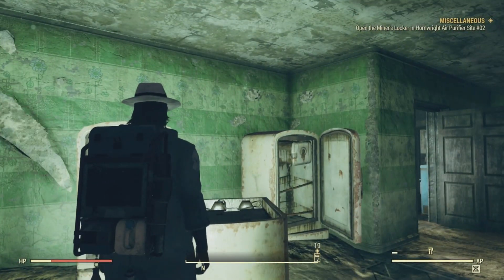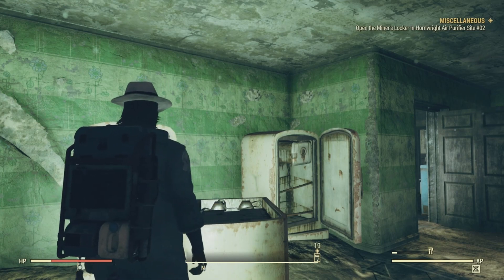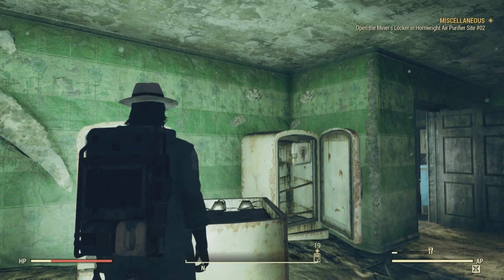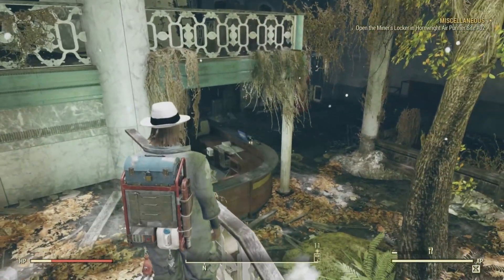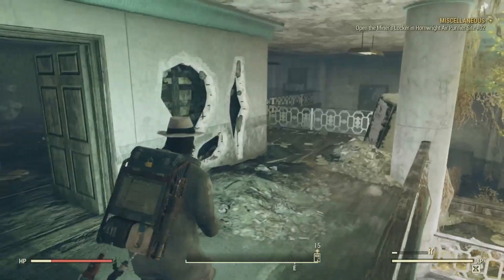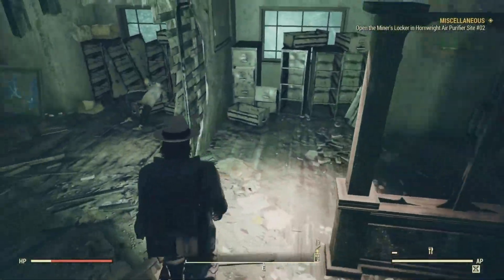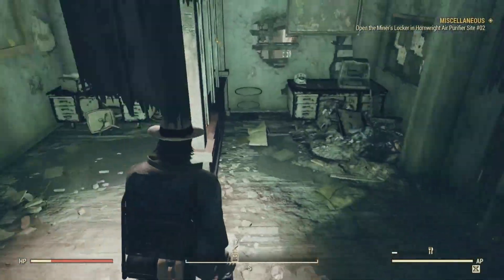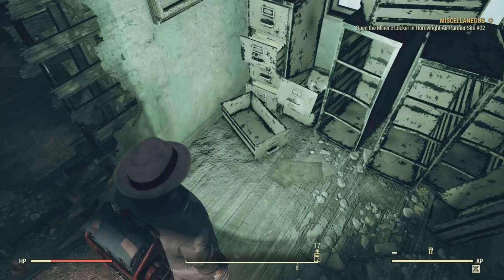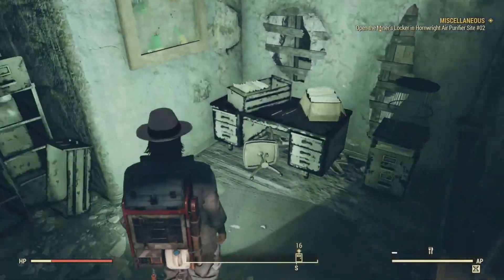Our next bobblehead is upstairs in an office on the southeast of the back stairs, in a filled cabinet drawer on the ground near an office desk. This is also one of the locations where you can find an overseer's holotape — it's right on top of the front desk when you enter the building, in case you're doing that quest.